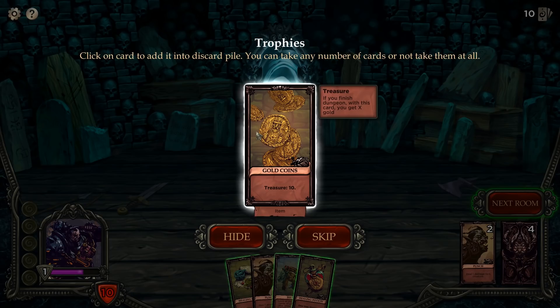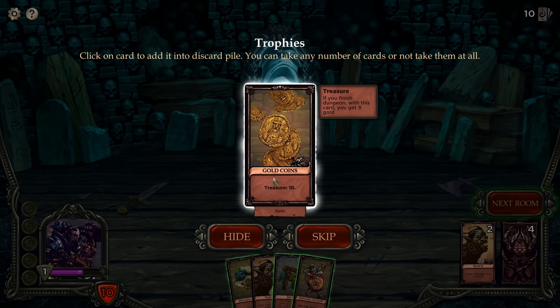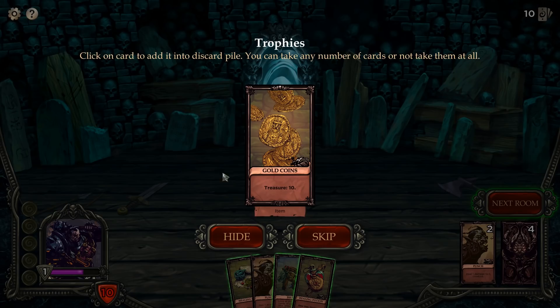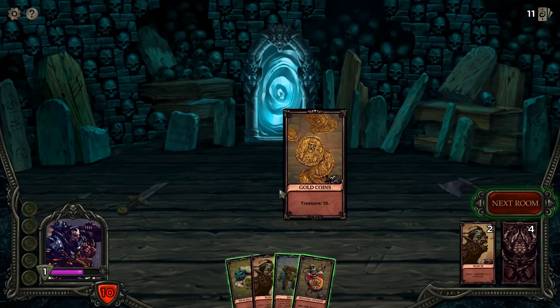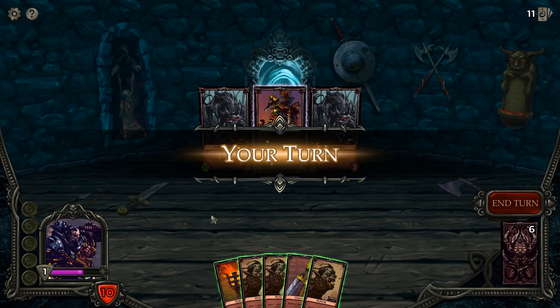After each round you can select from generic cards as trophies. Treasure cards are how you get money - they're a dead card in your hand unless you have something that interacts with discarding, but once you're done with the dungeon if you survive, you get 10 gold per treasure. You need these in your deck to get gold, but you don't want to stack your deck with treasures otherwise you're not doing anything.